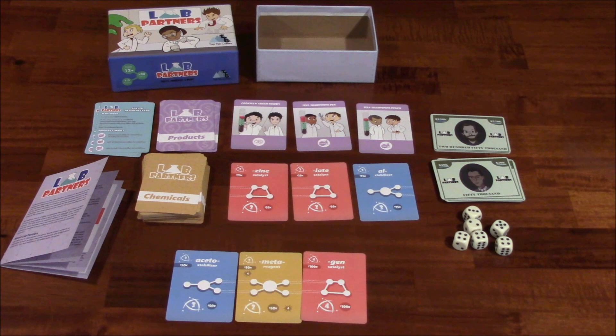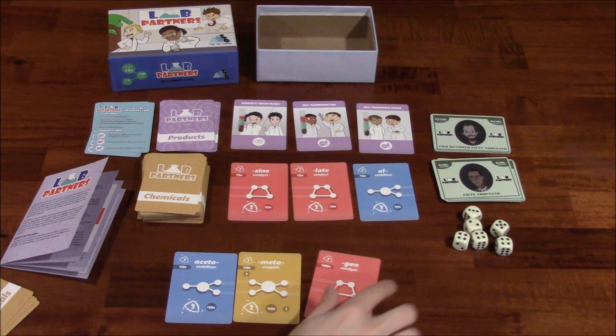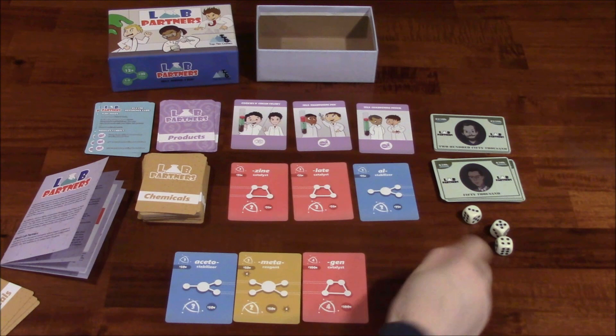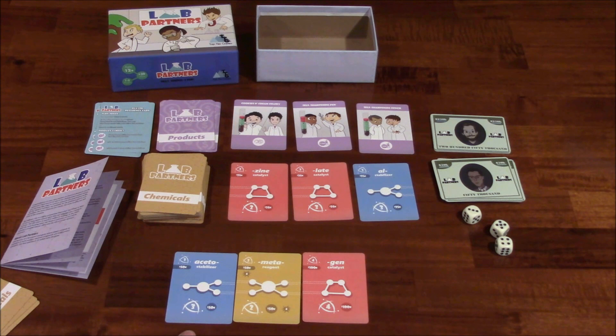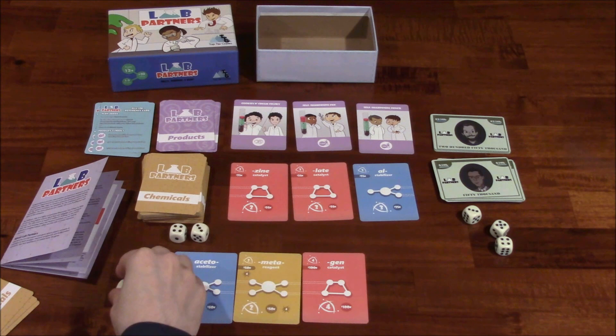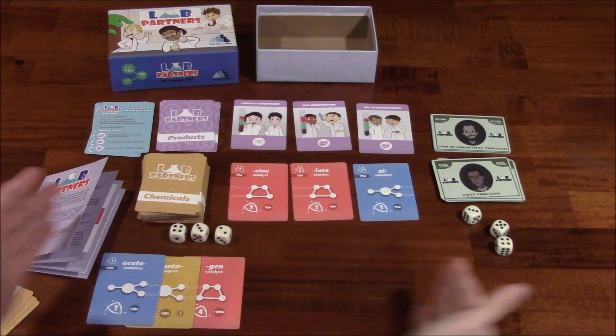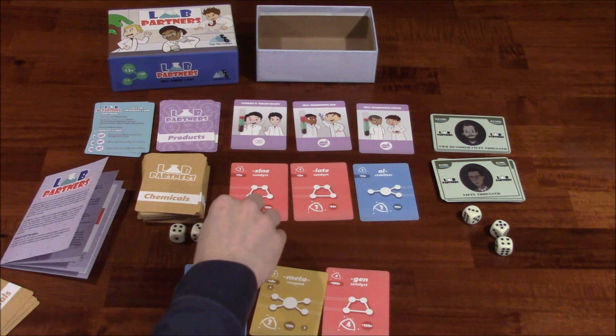In order to create this compound, you observe the numbers listed on the cards — there's a three, a two, and a four. You take a number of dice equal to the number of cards you played, so three cards means three dice. You roll them and try to get a value equal to or greater than the sum of those numbers, which is nine. Let's say I roll a nine — I succeed. I've just formed a compound. These would sit here and you'll be forming other compounds, then use those to create solutions.